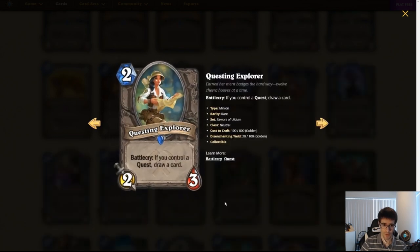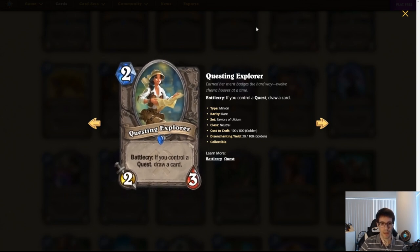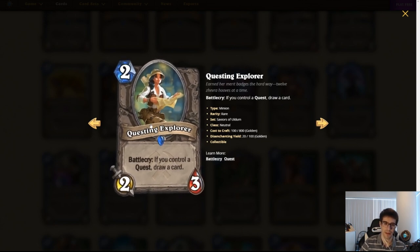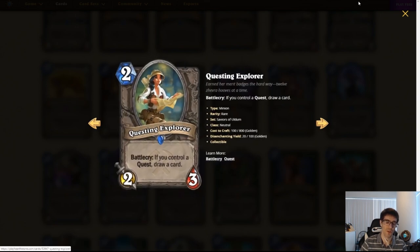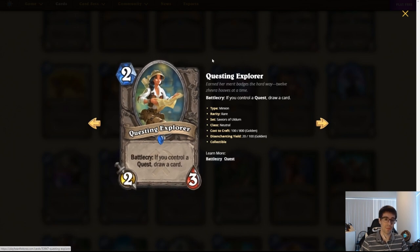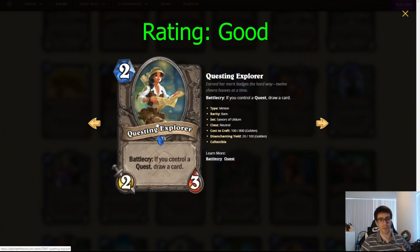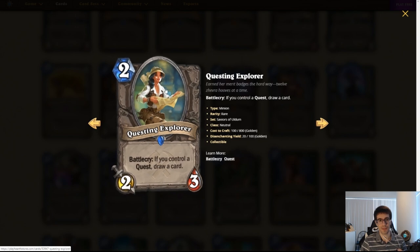Next: Questing Explorer. Two mana, 2/3, neutral minion. Battlecry: if you control a quest, draw a card. This just seems powerful. It won't be run in standard aggro decks or anything like that, but in any quest deck this seems just fine. You play the quest on one, you hope to curve into this on two — because you're normally down a card since you've kept the quest in your opening hand — and this will give you a bit of refill and some early minions to contest board. I think this is a very good card and it will see play.